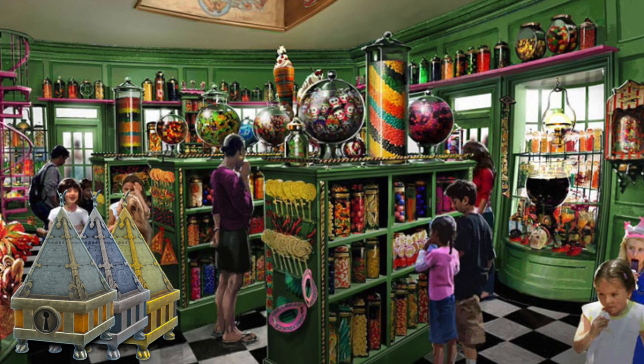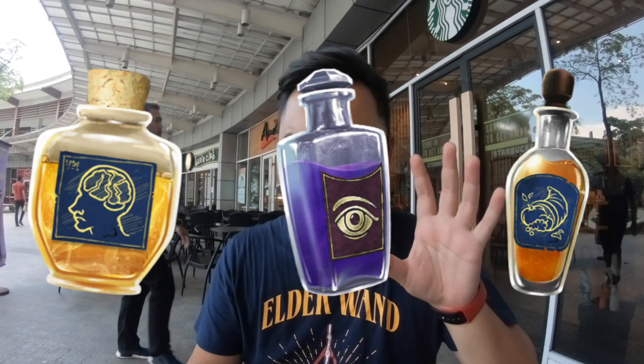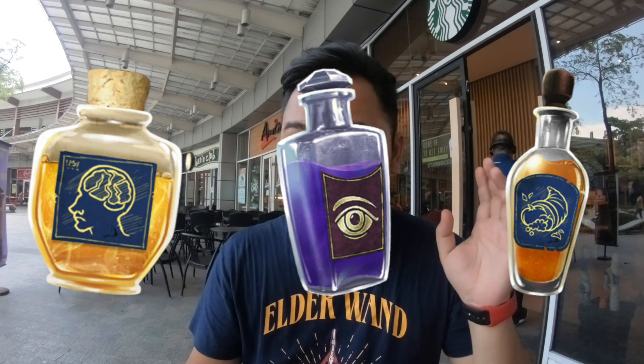Now that we're done with events, there are also a ton of upcoming features in Wizards Unite. We have new quirky locations: the boathouse, Honeydukes, Spinners End — not in the game yet but coming. We also get a bunch of new potions, including Felix Felicis and others that aren't yet recognized. We don't know what all these potions do, so it's all speculation for now.